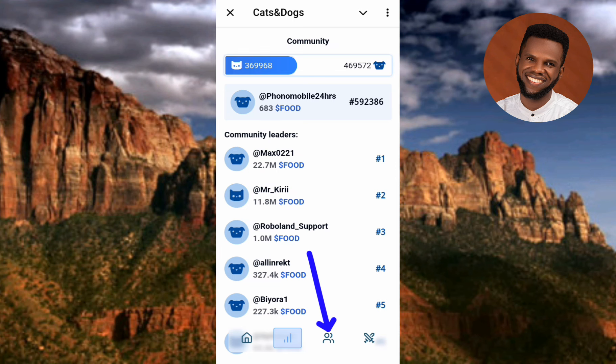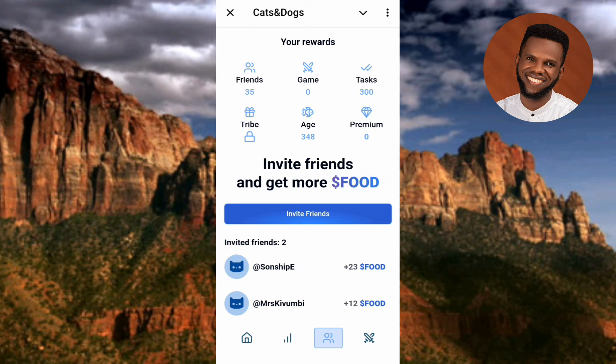Let me go to the friends section. Now you can see how you can invite your friends — just tap on 'Invite Friends' and you'll be able to copy your referral link and share it to many persons.